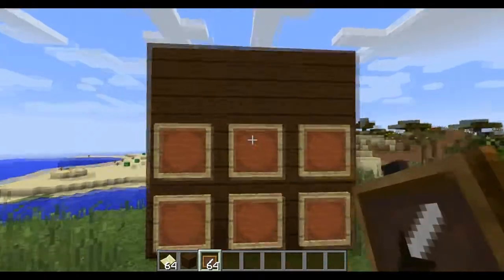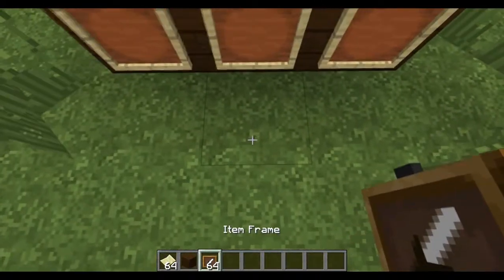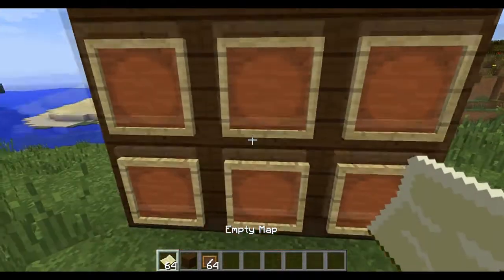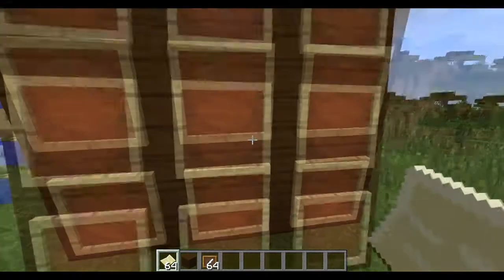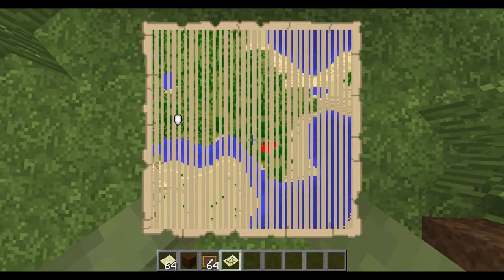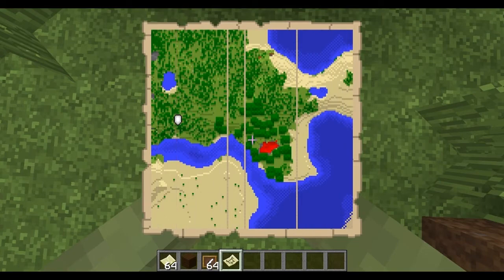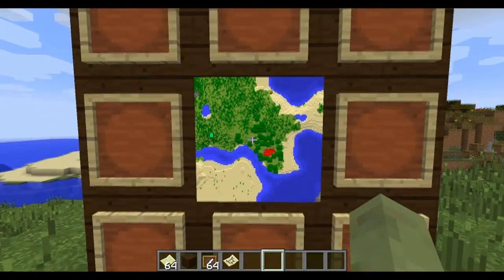Don't put an item frame in the item frame. Wherever you want it to start - on that survival world that I showed you, I started mine right here and I just looked right there. You just go on that block, one block away, and right-click. What's going to happen is it's going to generate this new map. As you can see, there's some lava, there's sand, there's a forest. Put that right in the middle.